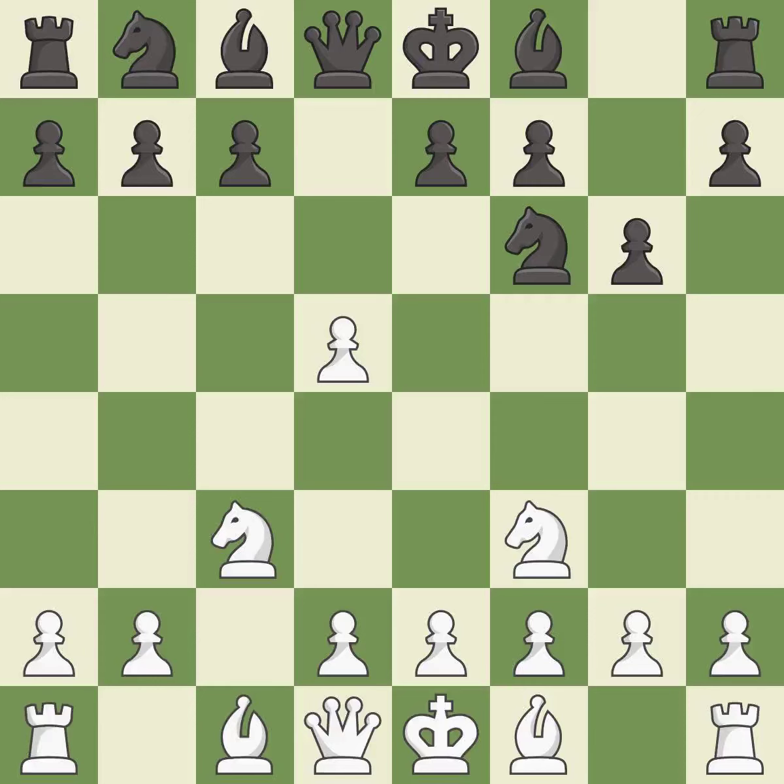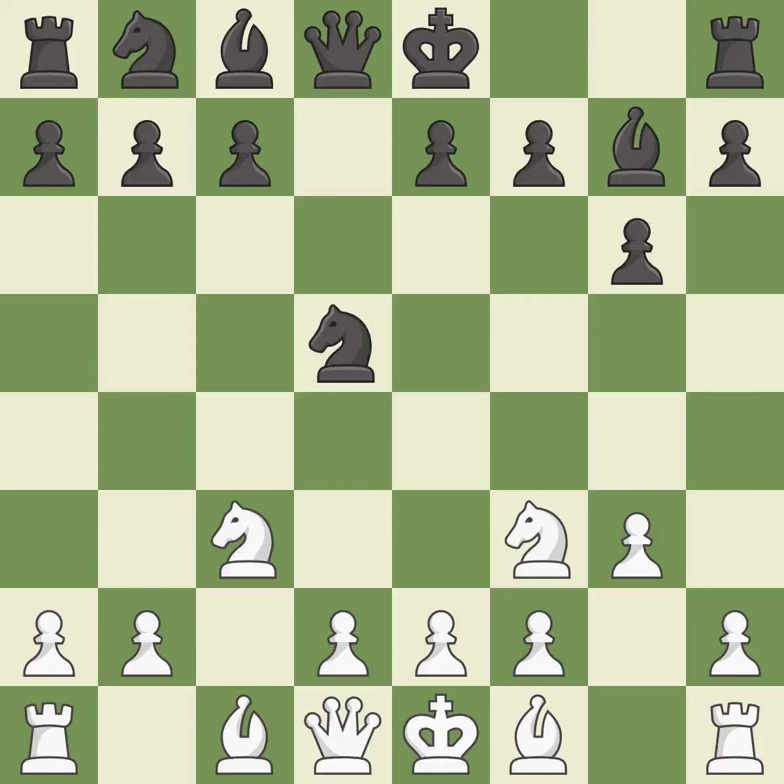This is an equal trade. Takes back. This prepares the bishop for development. This fianchettos the bishop by placing it on a powerful diagonal. This develops the bishop and gives it scope on the long diagonal.